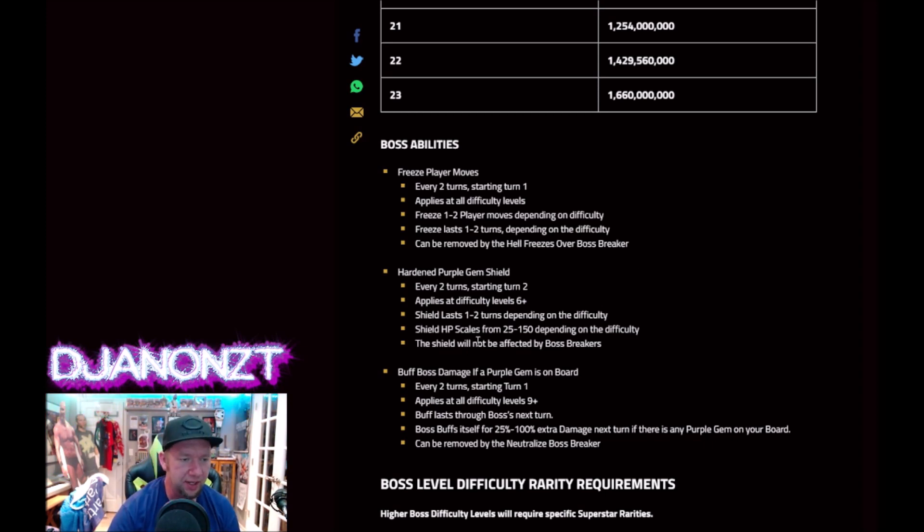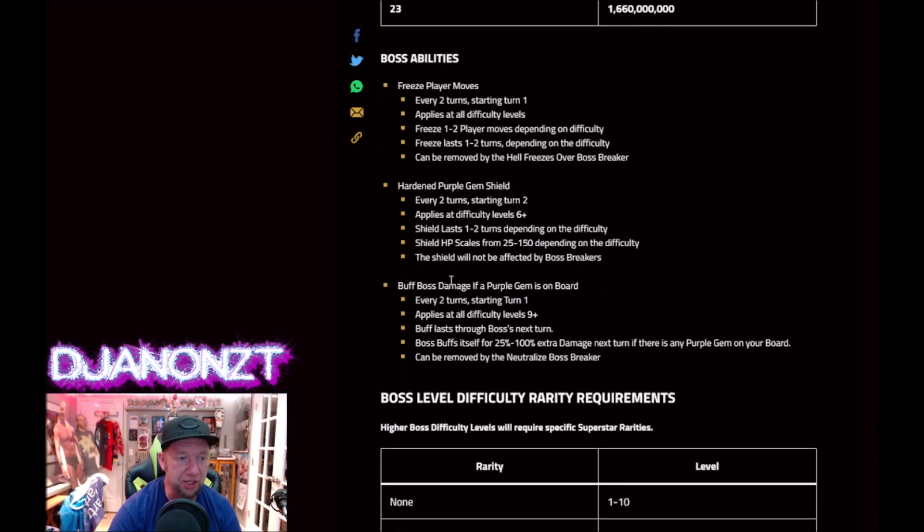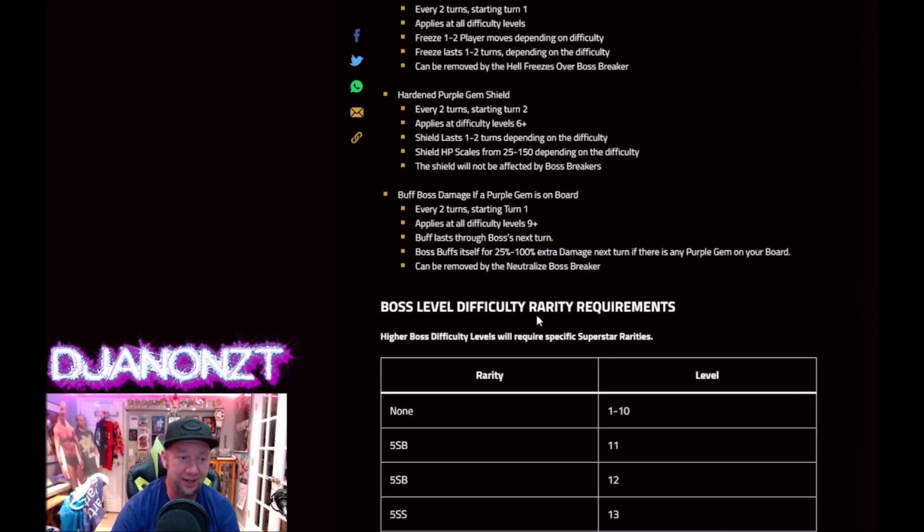The purple gem shield scales from 25 gems to 150 depending on the difficulty, so the max will be 150 purple gems. Shield will last one to two turns based on difficulty. The shield will not be affected by Boss Breakers, so you will not take the shield down unless you break the 150 purples — get your purple spammers out there. It also buffs boss damage if a purple gem is left on the board, so you can't leave any purple gems on the board. Use Neutralize to get rid of that bonus. So you've got to use people that make purple gems, and then you're penalized for having purple gems — it's kind of messed up.